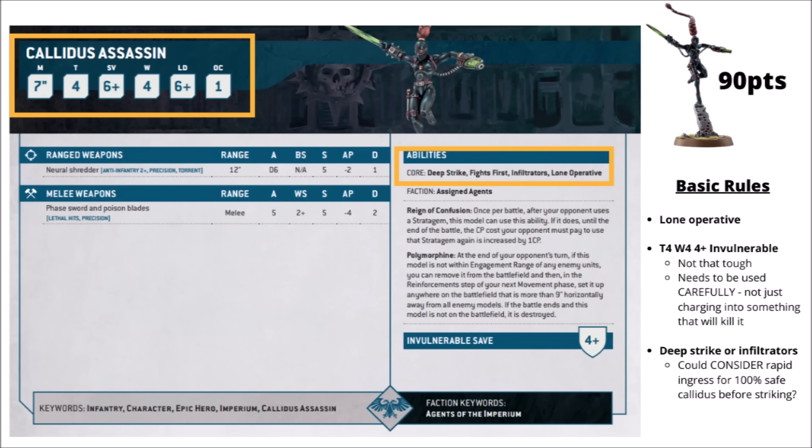Take a look at the Calidus Assassin's datasheet — she's 90 points for this stat line. The Assassins move quite quickly at 7 inches, and they stay safe with Lone Operative, though if and when the enemy does catch up with her, they're really not all that tough: Toughness 4, a 4+ invulnerable save, and 4 wounds just isn't all that much. Definitely has some danger of being taken down by small arms, so you really need to make sure she's deployed safely and gets the first strike.